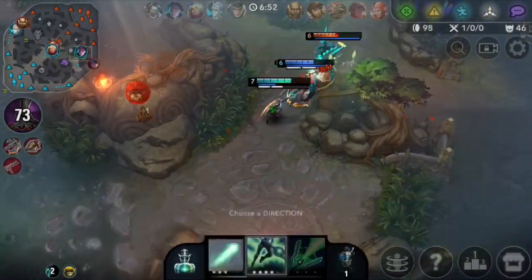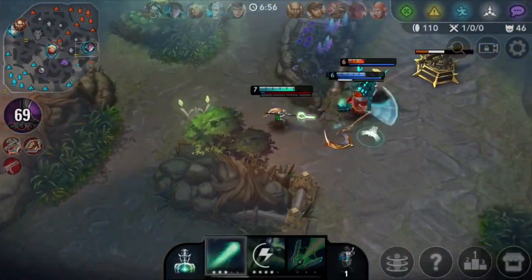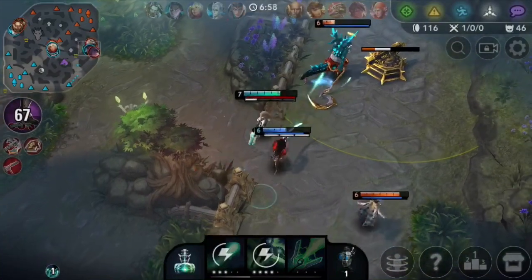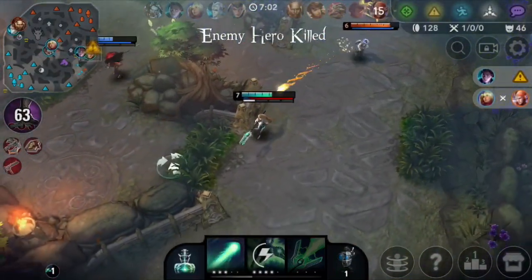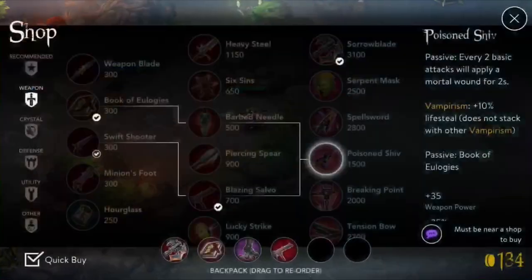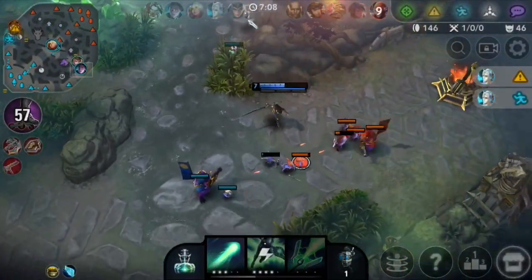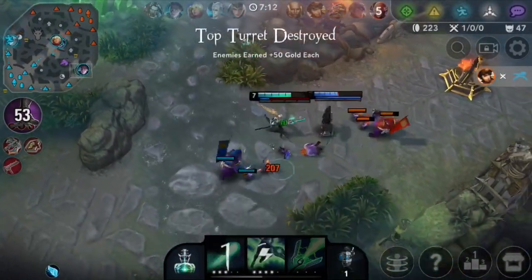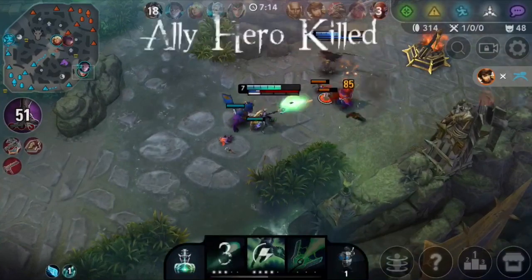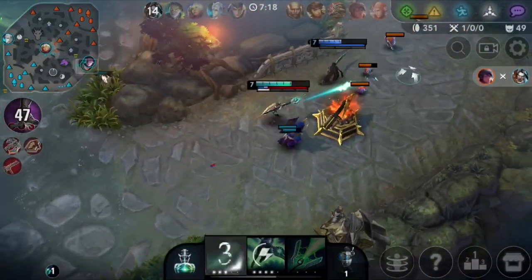Actually Finn is kind of caught out — he's by himself. Oh no, we can kill Finn here for sure — oh, I messed up the B ability. Can we get him? Oh my god I screwed that up, that's so annoying. Pretty much Finn can get caught out so easily. You always want to try and take advantage of that — if you're up against a Finn and it's just him in open space, try to get free stacks off him or kill him if you can.